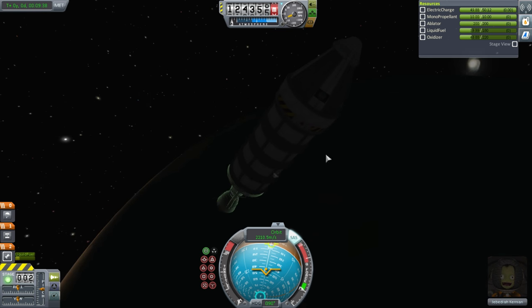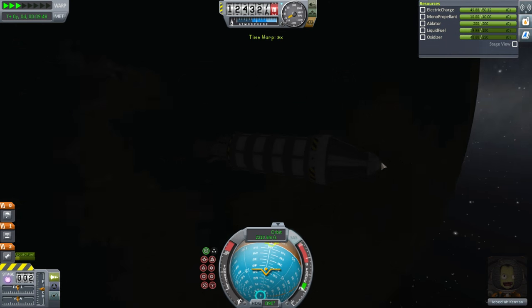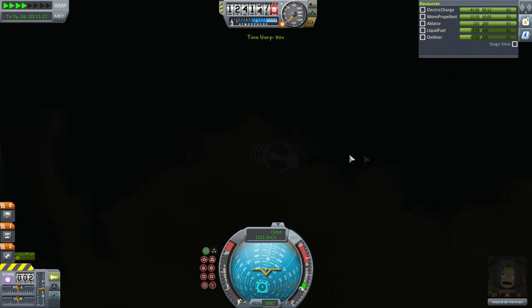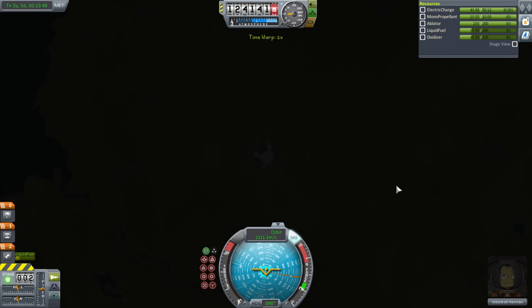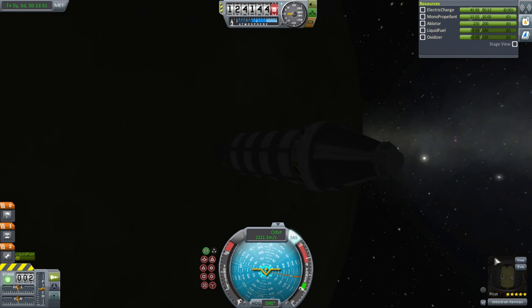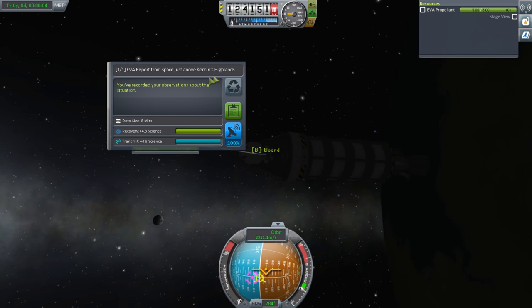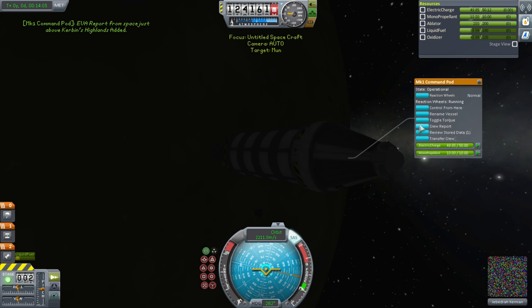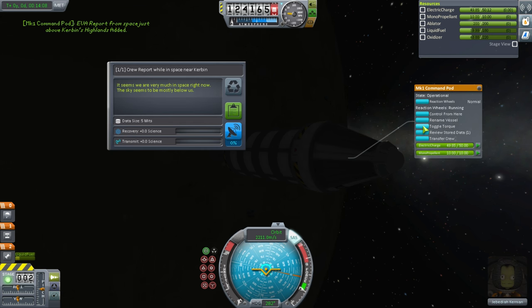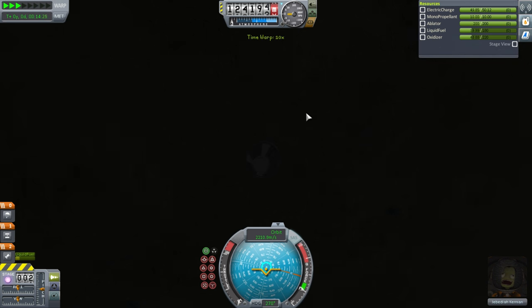We're going to enjoy the fact that Jebediah Kerbin is in orbit. Let's get to the daylight side and see what biomes we can hit. We're at the equator, which isn't the best place to hit various locations. Let me have Jeb do an EVA report — this is above Kerbin's highlands. That's new: 4.8 science. The crew report for 'in space above Kerbin' is not biome-dependent on the ground biomes.